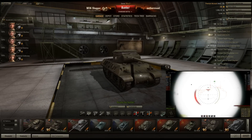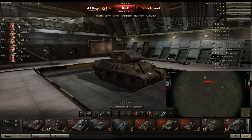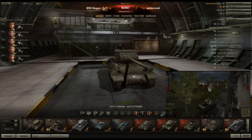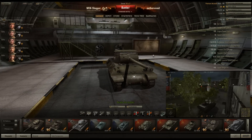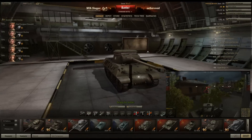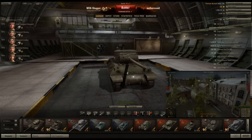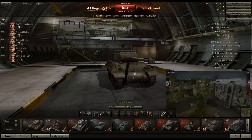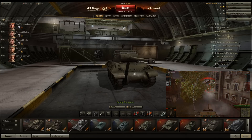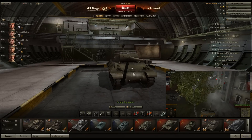Hull armor: 114mm in the front — really nice, pretty good especially for a TD. 25mm on the sides and rear — don't get flanked. The turret is 76mm, not that great, but it does have a huge mantlet. Sides are 25mm, so you cannot get hit on the side. Keep the whole thing facing the enemy. I'd maybe hide the lower plate and try to get them to hit right on your front glacis.